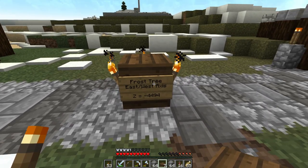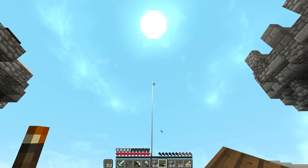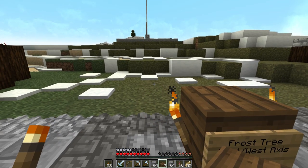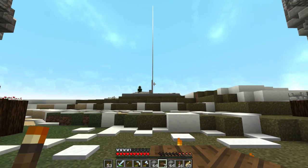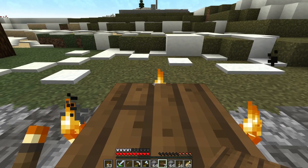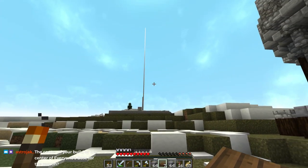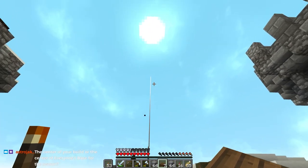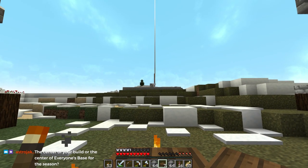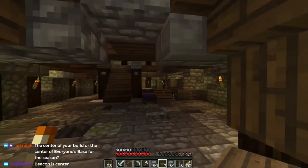So this is the frost tree east-west axis. This is directly above an end portal, which is down at the bottom of the world. So we're going to be able to use the tree as a way to drop down into the end. But this pole is just meant as a marker - the tree is not going to be straight. The tree is going to wind and maybe do some stuff. This is just a height marker and a center location marker for that end portal.